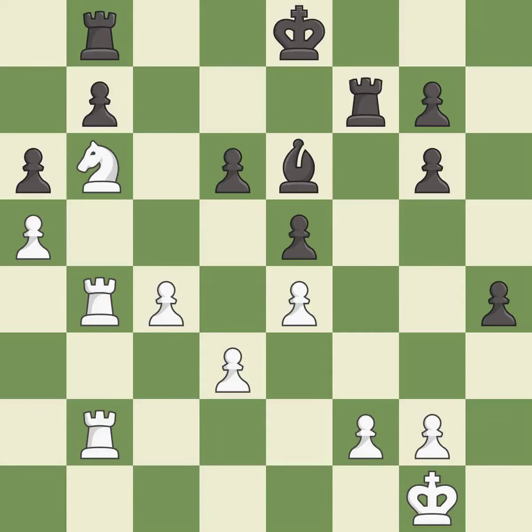This prevents the opponent from being able to reveal an attack on a pawn — it is good. This ignores an opportunity to centralize a knight so it controls more squares — it is an inaccuracy. This moves the bishop to a more active square, making it gain scope — it is best. This misses an opportunity to take an outpost with a knight — it is an inaccuracy.